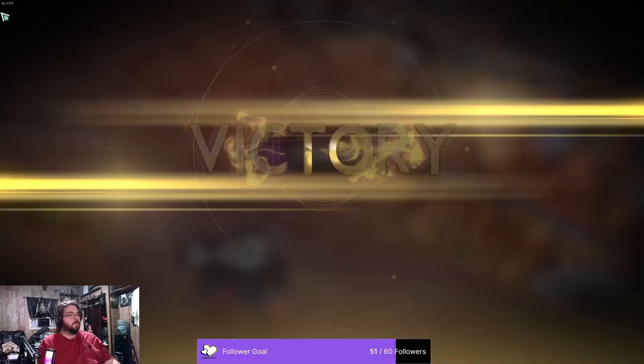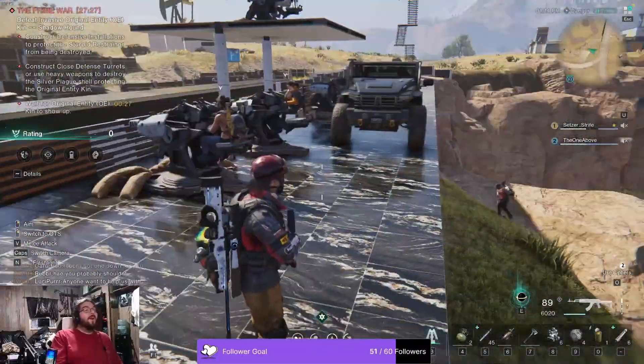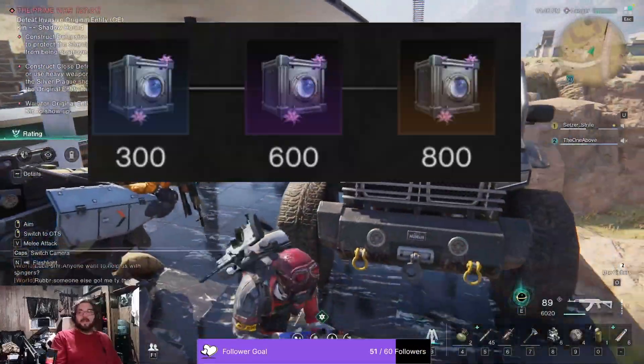Hey everybody, welcome to Setzer's Super Simple Guide to Prime Wars. Prime Wars in Once Human are server-wide events for up to 40 players in which you can earn Star Chrom and 3 tiers of Herdger Chests.